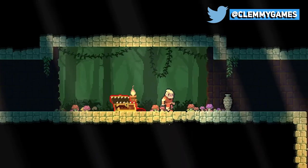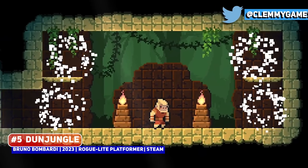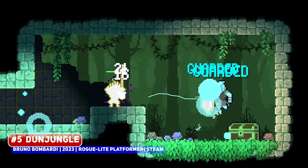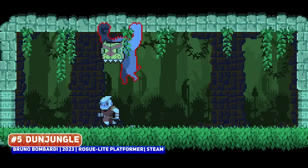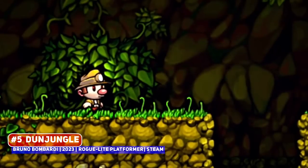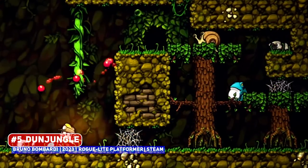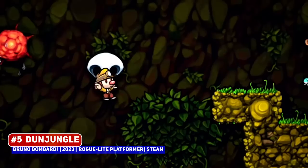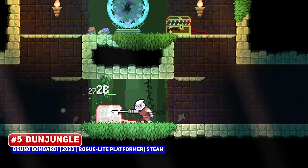Mechanically, there's nothing too unique about the look or gameplay of Dun Jungle, but come on — you play as an ape exploring and fighting your way through the jungle in this roguelite platformer, so what's not to love? There's plenty of enemies to contend with, giving off a little bit of a Spelunky vibe as well, with effective pixel art that looks very well made indeed.